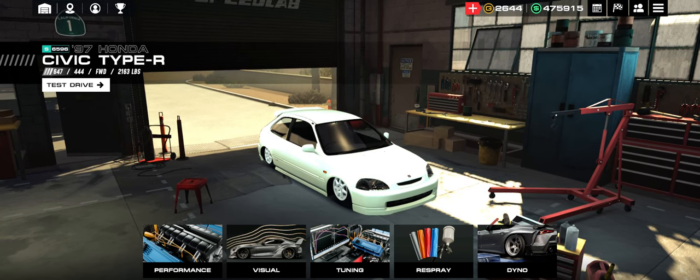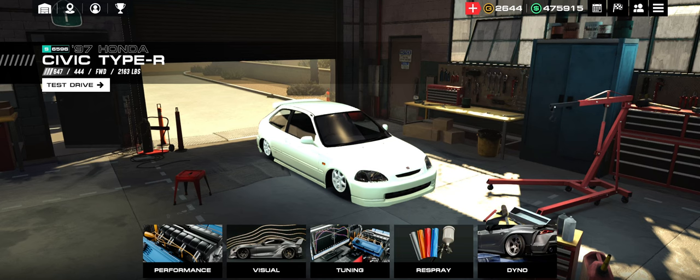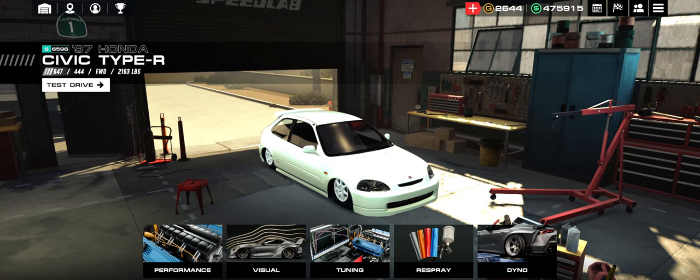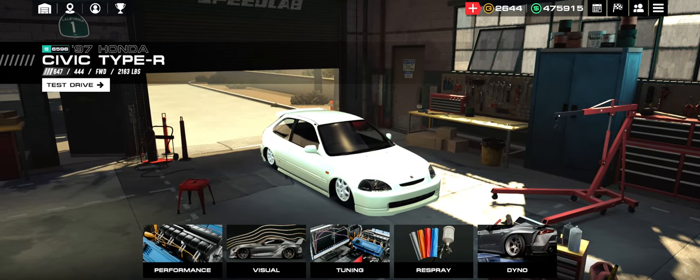So this car for me is running 9.87s. I'm sure I could do a little bit better with more time tuning, and I would love to see what you guys can do. But so far, it seems like the best setup from just tinkering around is 647 HP with 444 torque and 2,163 pounds.